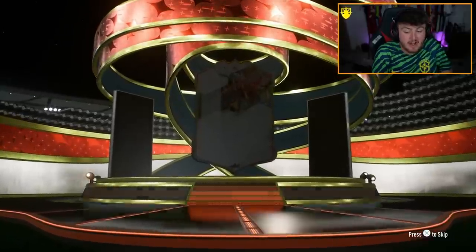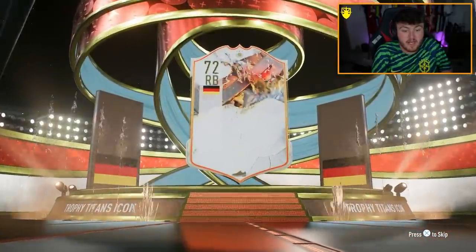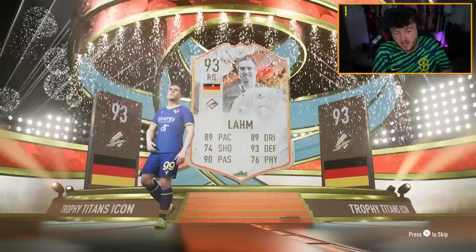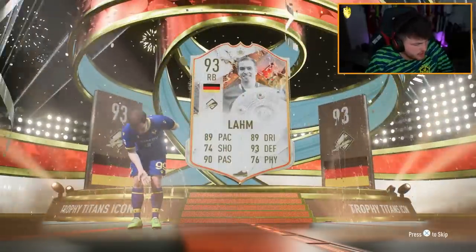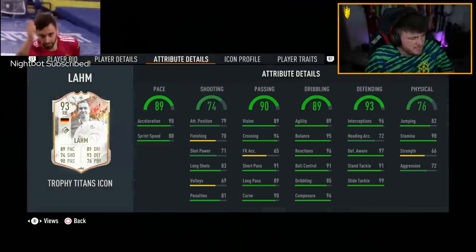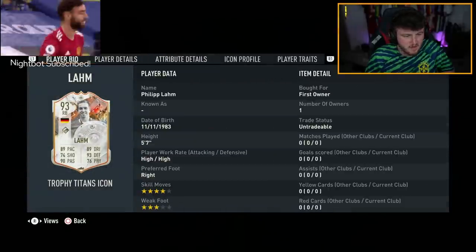Now we have the 90+ prime Team of the Year, Fut Birthday or Trophy Titan icon pack, and we get ourselves a Trophy Titan icon again - Germany right back - it's Philipp Lahm. Not bad at all, really. I think he can play centrally as well - can he play CDM? Oh yeah, that's a class CDM. That is a really nice CDM card, I'll take that - solid.